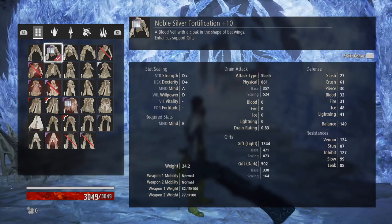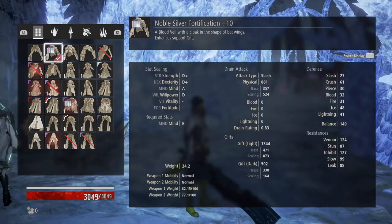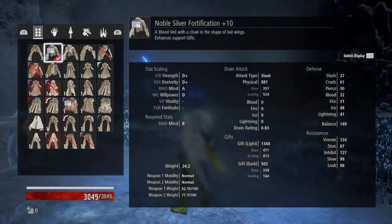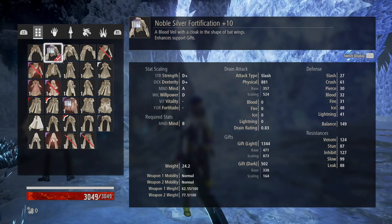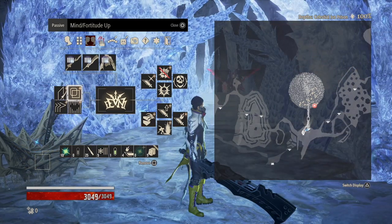For blood veil we are using the Noble Silver with fortification plus 10. You're going to want this equipped to make sure that your gift attacks do a ton of damage when you execute them. This build does not work unless you have the right blood veil equipped — the blood veil is super important here.